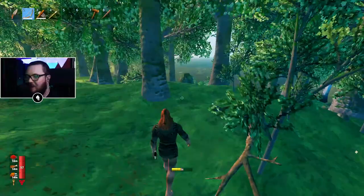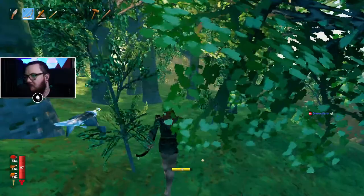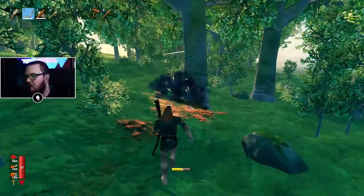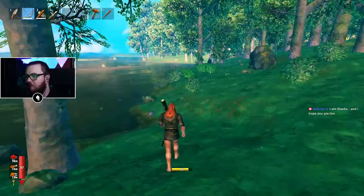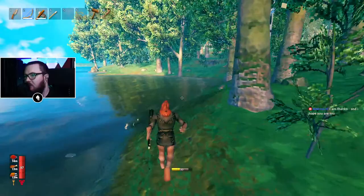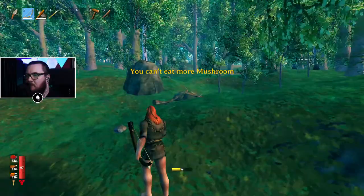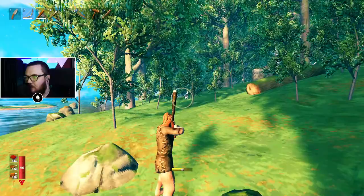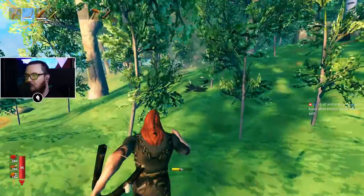We haven't ventured out very far so far. I think what we should do - we've been walking on this coastline a lot and we can still do that until it leads us somewhere dangerous. I'll keep this ghost island on our left so we don't get lost. I think we should start using the hoe to create paths as we explore so we can make sure we don't get lost and can explore somewhere other than the coast.